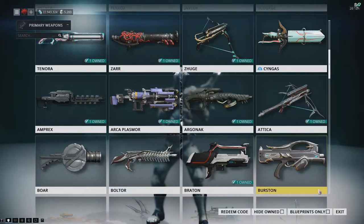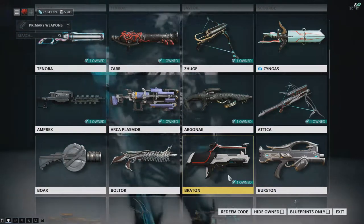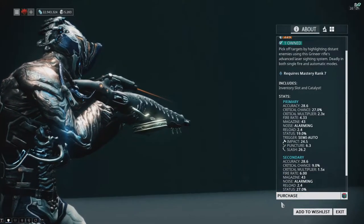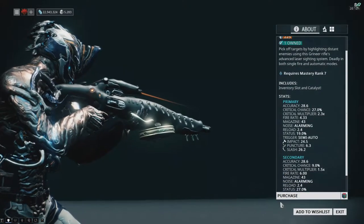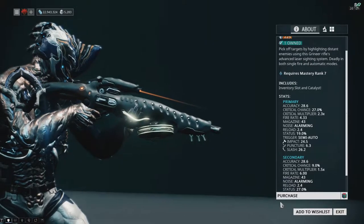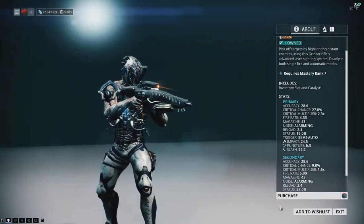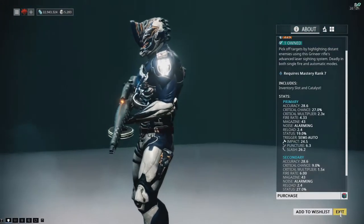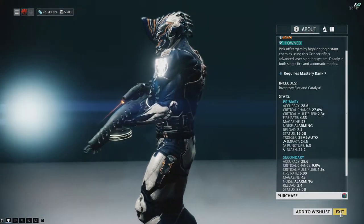There are some weapons and Warframes in the market that do not have a blueprint. Take this Argonak for example. This is a clan research weapon. Clans have the ability to research some weapons to craft. All they need are resources, donated by their members, to unlock the weapon and then they have it forever.